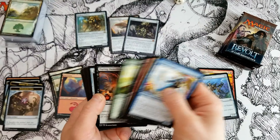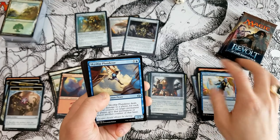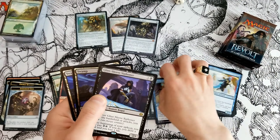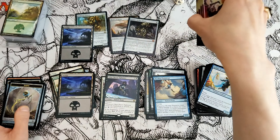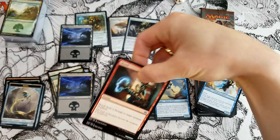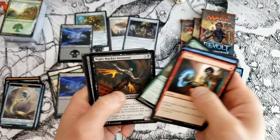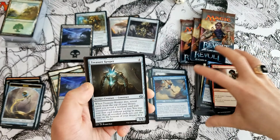Looks like we're not going to get that masterpiece in this pack. Glint-Sleeve Siphoner — we did get a foil though, foil Swamp. Four packs left. Halfway through — got that Shock. Hopefully we get more before the end. Treasure Keeper.